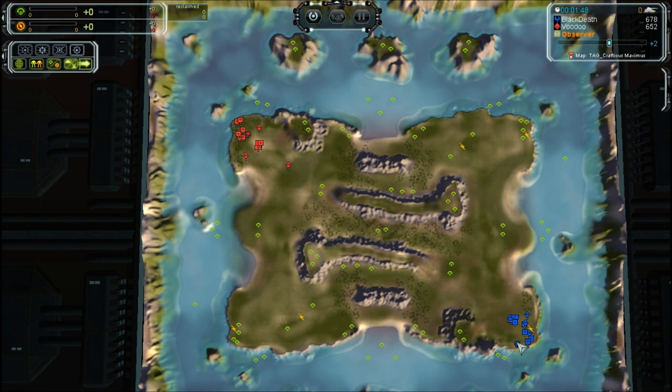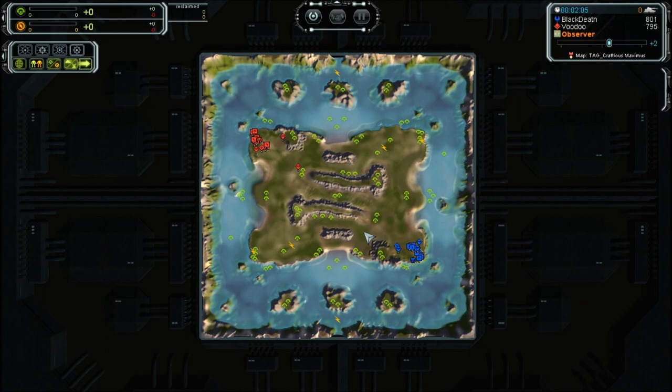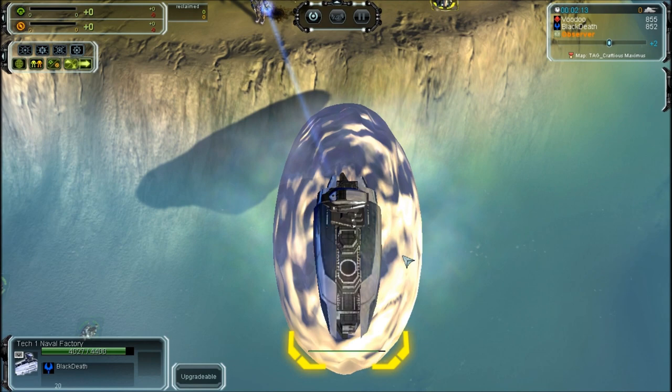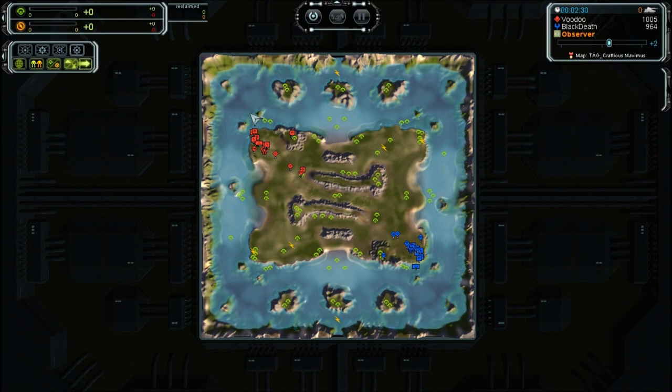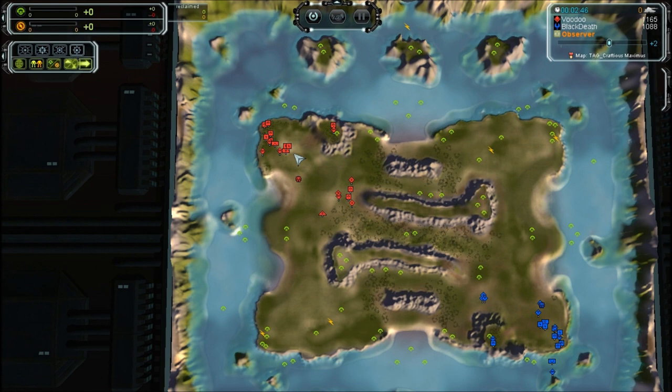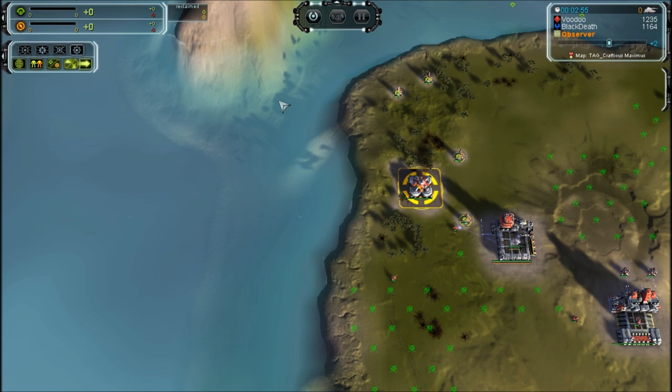Engineers are now coming out — first 4 engineers and then a tank for Voodoo, and first 4 engineers and an aurora for Black Death. The hydro is now almost complete and already done for Voodoo. The key difference is Black Death using his ACU to build a naval factory — that's an expensive early investment. It should pay off by getting engineers along the sides of the map and getting naval presence to prevent a naval expansion by Voodoo. A cruiser or in Black Death's case a destroyer can win this game — just hit them with oblivion cannons until all the mexes and power are dead.